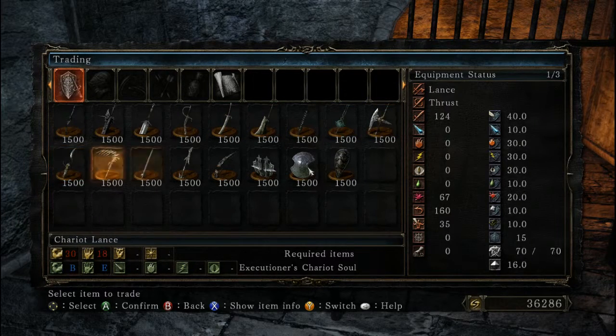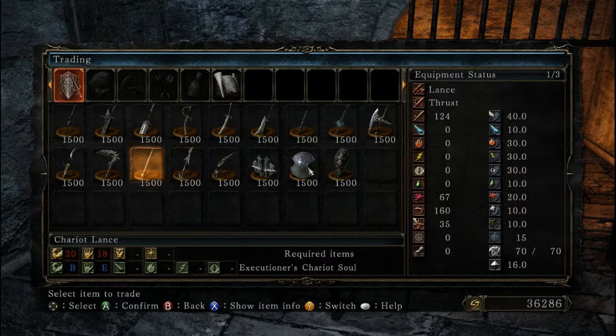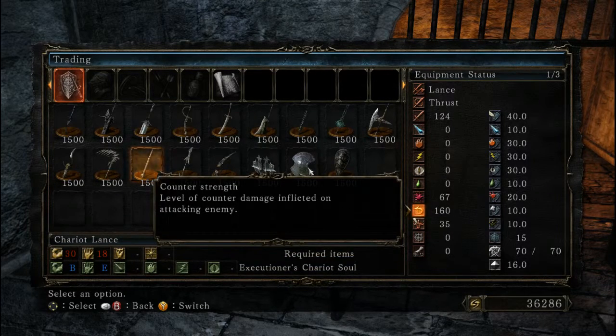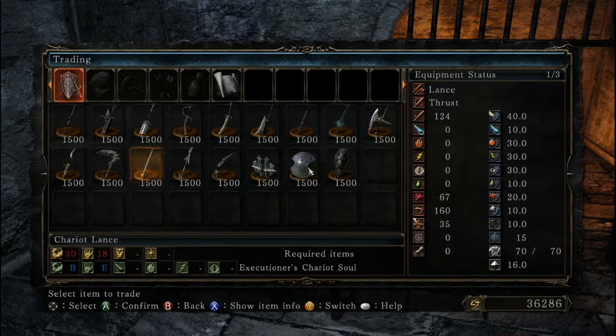I haven't used most of the rest of these, though — except for the Chariot Lance. This is also one I really wanted to like, and I saw the Counter Strength. I think that's actually not the critical attack strength — I'm pretty sure that's referring to Leo Ring-style counters. Which is a shame, because that'd be awesome if the Lance had like a 160 critical hit modifier. It would do so much damage.